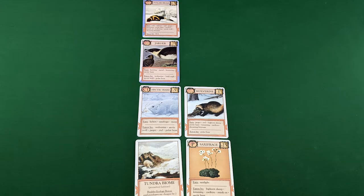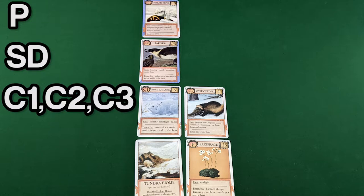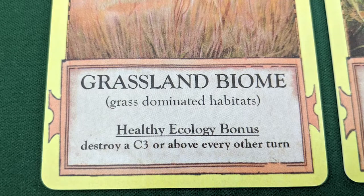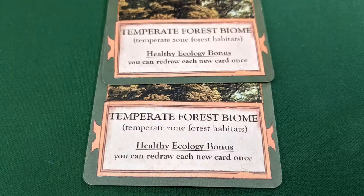If you manage to create an ecology that features at least one producer, scavenger, and consumers of levels 1 through 3, that is considered a healthy ecology. As long as you maintain this healthy ecology, you'll have access to the healthy ecology bonus printed on its biome card. This is an effect that could help you or allow you to take a unique action during your turn. It is possible to have multiple healthy ecology bonuses active simultaneously, in which case their effects stack upon each other.